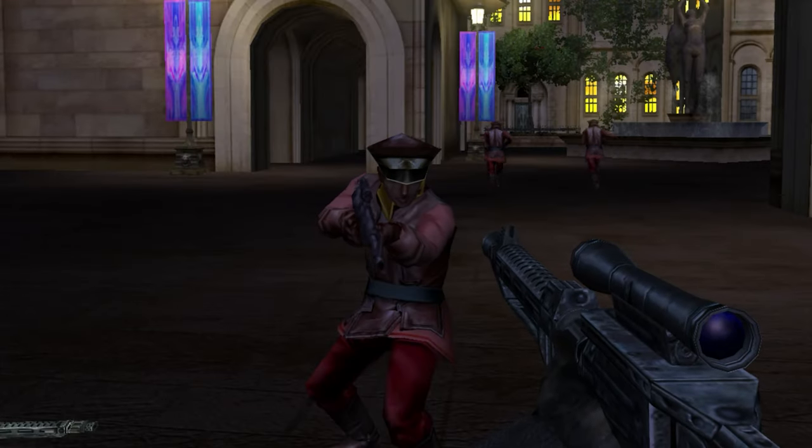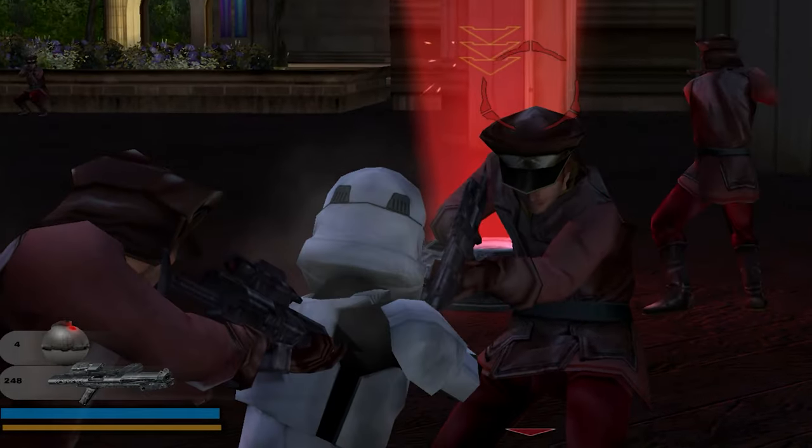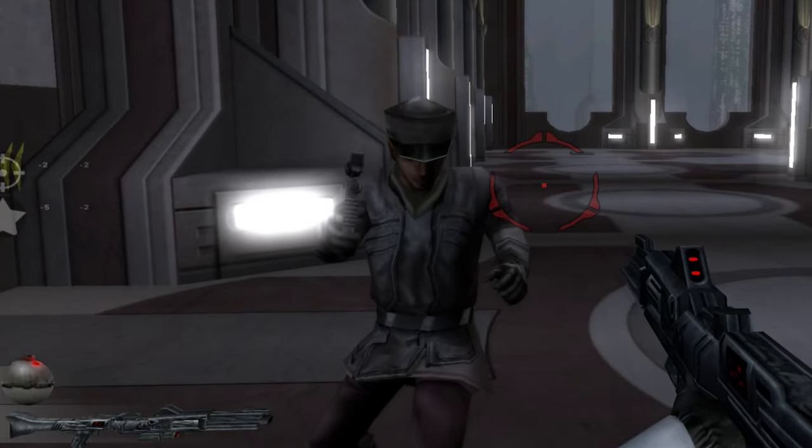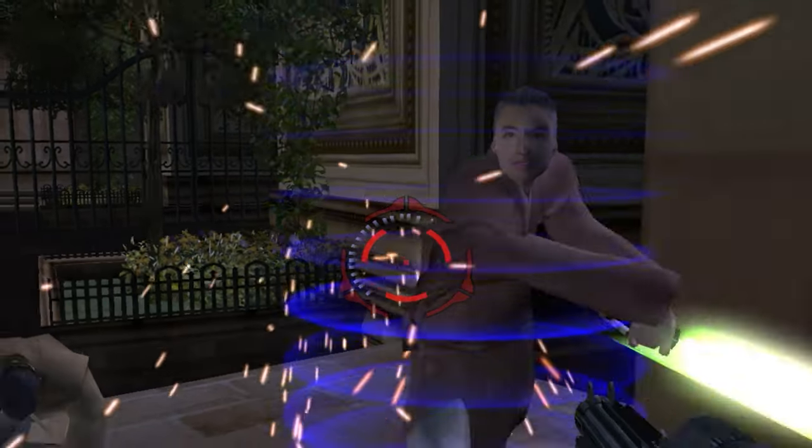The Naboo guards were also meant to be playable in Battlefront 2's hunt mode but only appeared in the story mode missions of Theed and Coruscant, since there wasn't any other humanoid infantry faction. Plus, the Jedi models from Coruscant also protected the Queen in this mission.